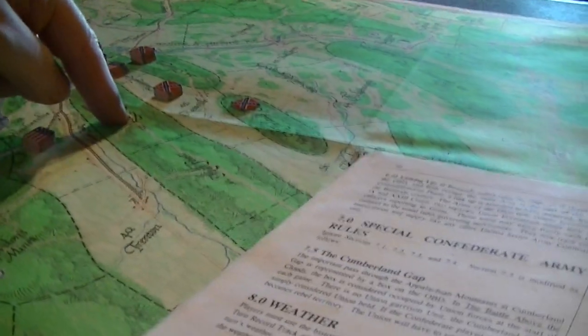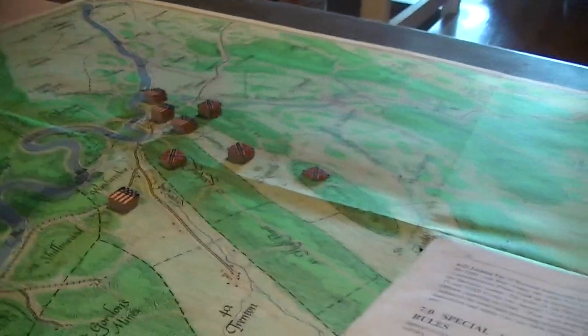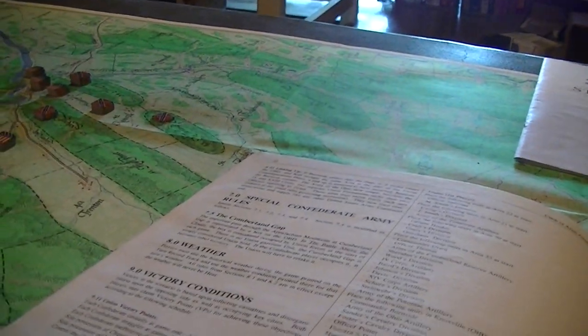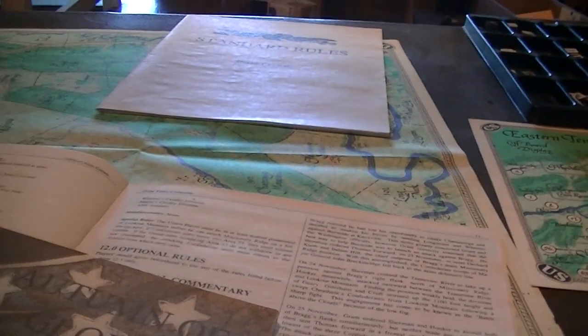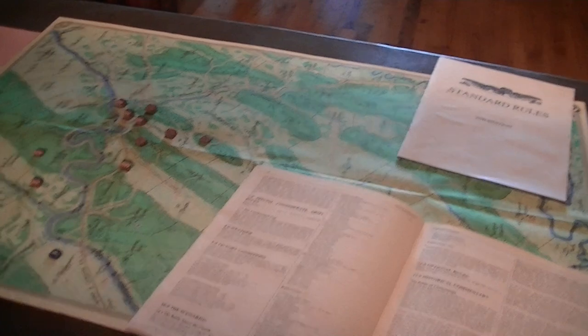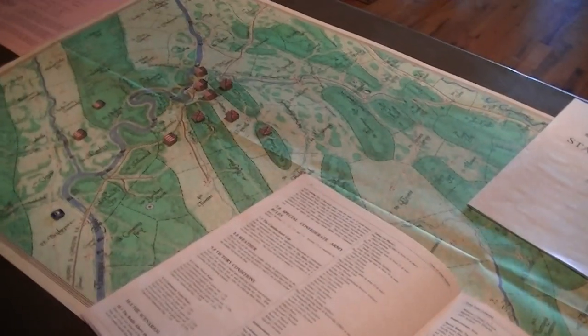There is a special rule: the Union must have at least mutual possession of Lookout Mountain in order to attack Missionary Ridge. If the Confederates move into Chattanooga, they must attack, and if they don't drive the Union out they must withdraw — just like crossing a major river. The only optional rule allowable is 12.1, the entrenchment rules, and we will be playing with them. This does not look like a terribly interesting situation — not a lot of opportunity for maneuver. The victory conditions don't really stack up much; I'm not sure it's worth playing at all, but we'll try it.